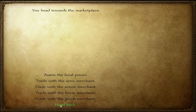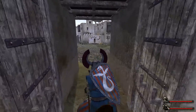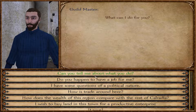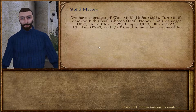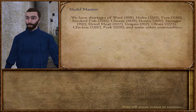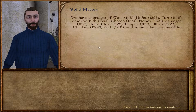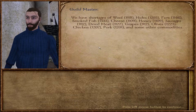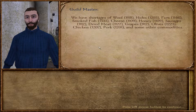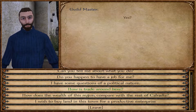Let's go talk to the town elder — let's find the guild master. Guildmaster, how is trade? We have shortages of wool, hides, furs. I should probably order this based on how severe their shortages are. They need smoked fish at $13.33 — also cheese, honey, sausages, dried meat, olives, chicken and pork, and some other commodities.